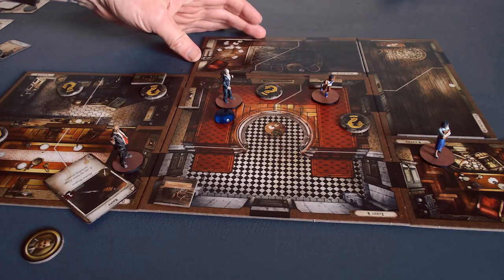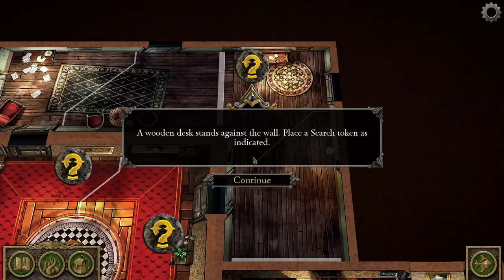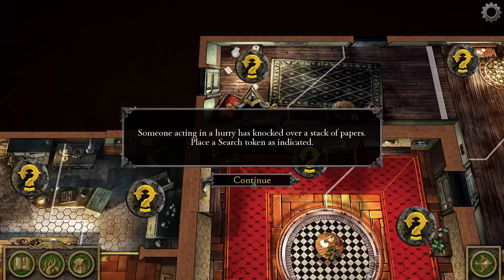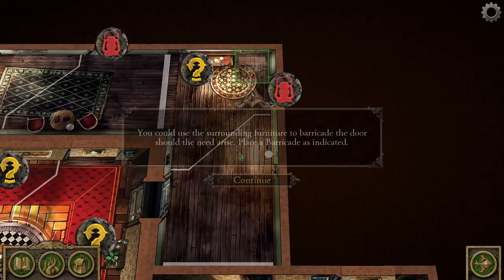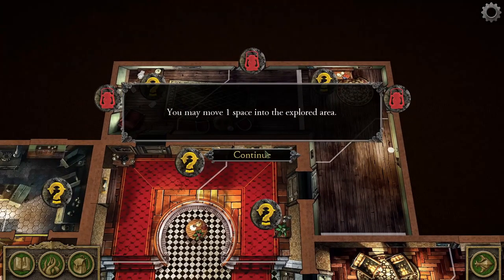A wooden desk stands against the wall — place a search token as indicated. Someone acting in a hurry has knocked over a stack of papers — place a search token as indicated. Three doors lead to other rooms of the mansion — place explore tokens as indicated. You could use the surrounding furniture to barricade the door should the need arise — place a barricade as indicated.